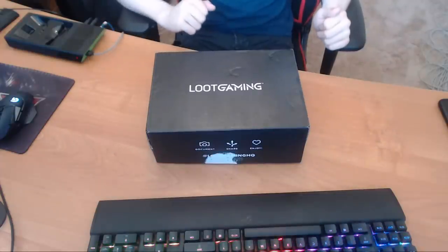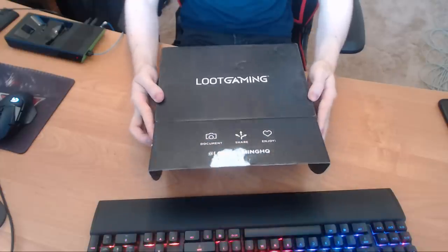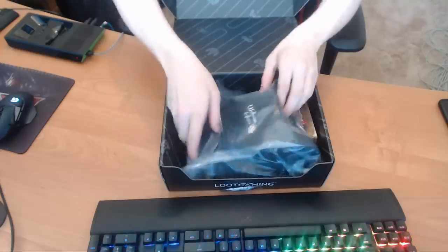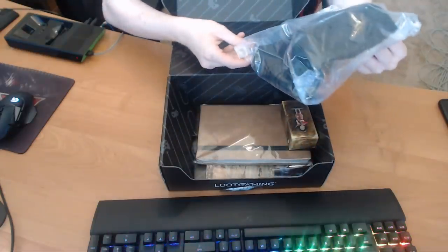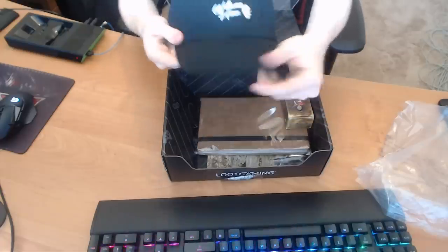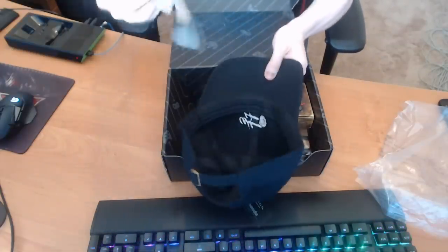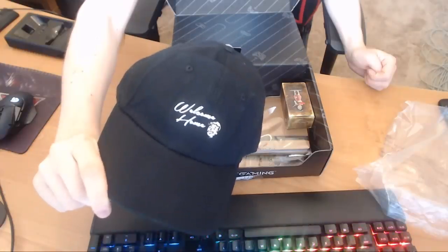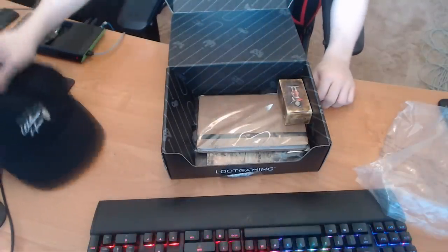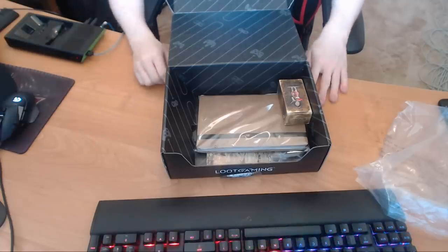Now it's time to have a quick look at this month's Loot Gaming Loot Crate box. Is that a Fallout hat? Starting off with a hat which says 'Welcome Home' on it, which is a Fallout quote - Fallout 4, I believe. It's genuinely quite a nice quality hat, actually. If you're interested in this, you can go to the link in the description - lootcrate.com slash jkxvx - and use the code jkxvx for discount off of your Loot Crate order.